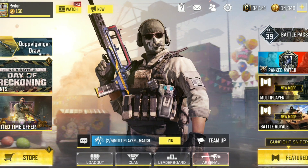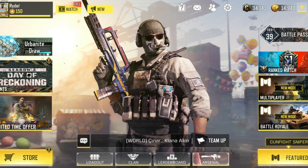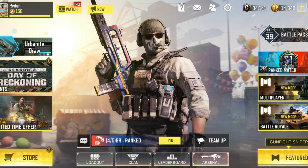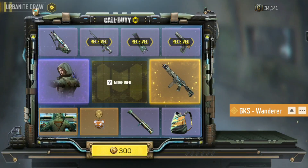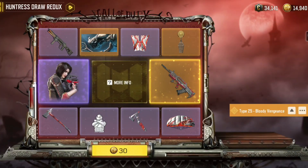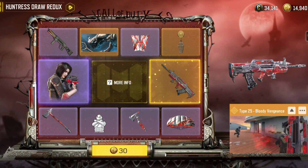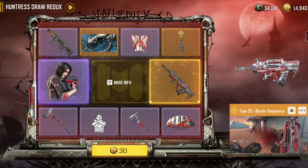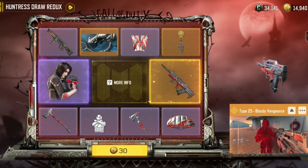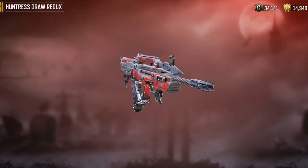I'll show you all the things that I buy and play in gameplay. Today we're going to buy the new lucky draw — the Redux draw, honestly the Redux draw of the Type 25 with the Artery. I can't believe this is coming back again. But if it's back, so why not buy it? Because I like the Type 25 — the iron sight of the legendary version is AMAZING.